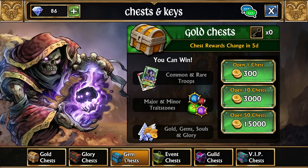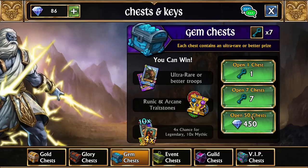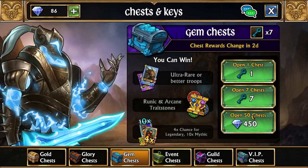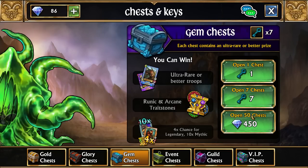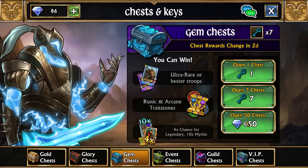The next thing we spend our gems on will be 50 bulk gem keys. Buying them in 10 bulks, 1 bulk, or 50 bulk doesn't matter how many you use at once — it'll still give you the exact same drop rate. But what does change is the price; they get slightly cheaper as you buy them with gems in larger bulks.